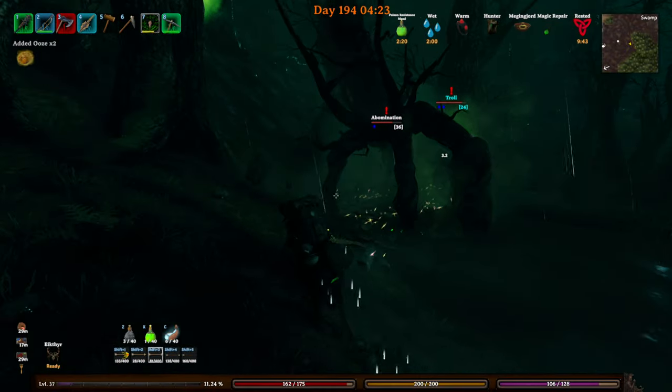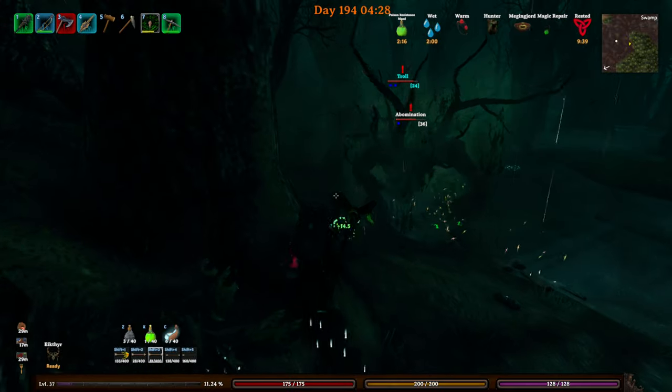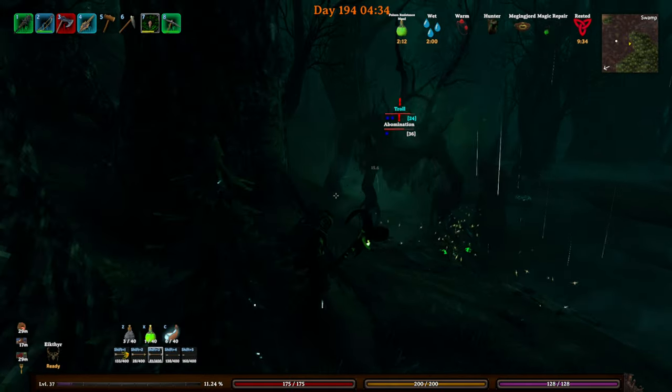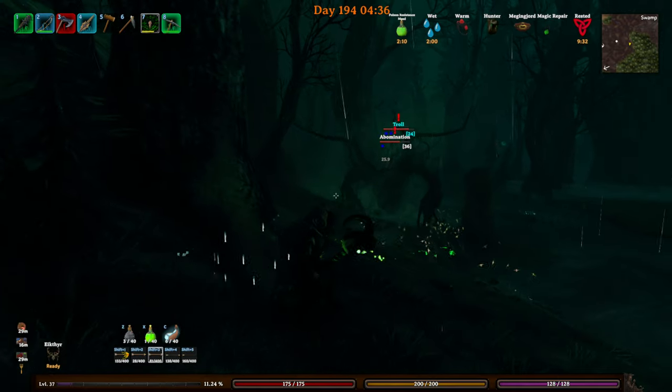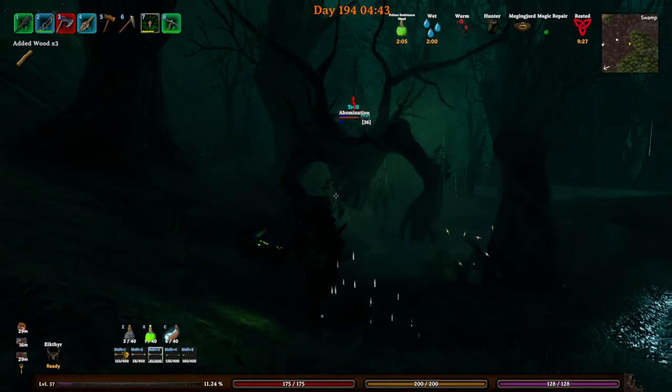Had to hit the record button — lured down this two-star troll to fight this one-star abomination. The blue means that they're armored: they take 60% less damage and like 25% less movement speed. And this is a mod — creature level and loot control.